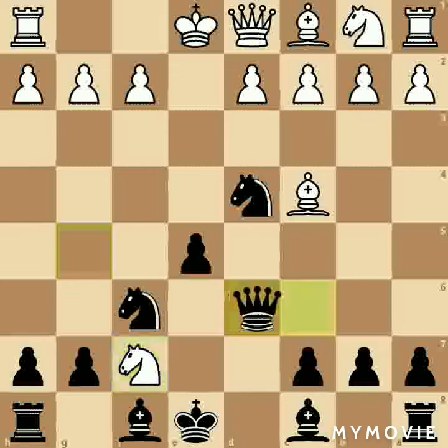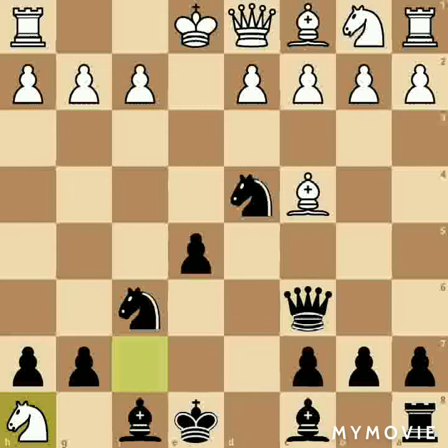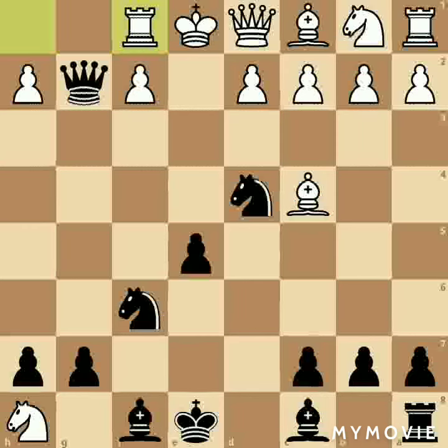Now the queen will go to c6. And the knight will capture the rook at h8. Now you will capture the pawn at g2 with the queen — Qxg2 — threatening the rook at h1. The rook will go to f1. Now Qe4 check.